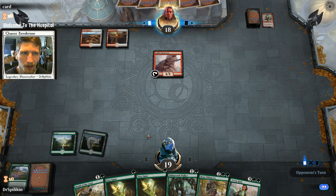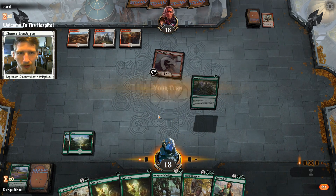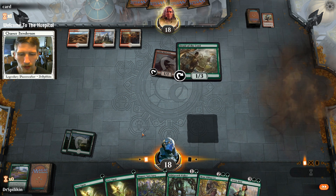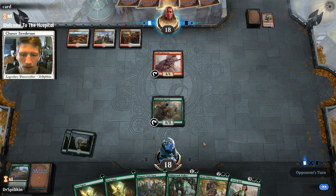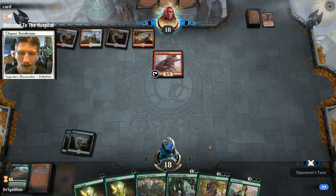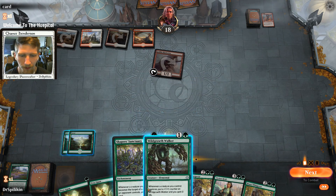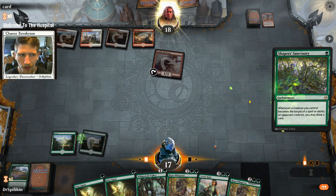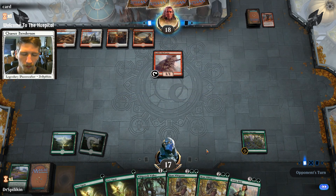This is the downside to our deck — this deck gets picked apart if they remove your early creatures. Let's throw down the Shapers. He's not dealing a ton of damage to our face right now, mostly because he's been using all his removal on our creatures. So if he goes to remove our Wild Growth Walker next turn when we play it, we'll at least get a little bit of card draw out of it. Things aren't looking the best, but they're not that bad honestly. He can't give his Wojak Bodyguard haste because he can't attack alone, so he'll just hit us for one.